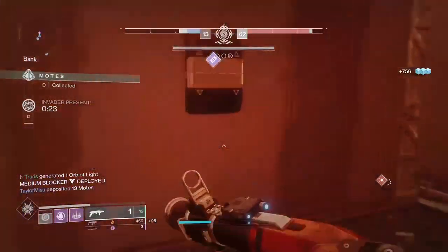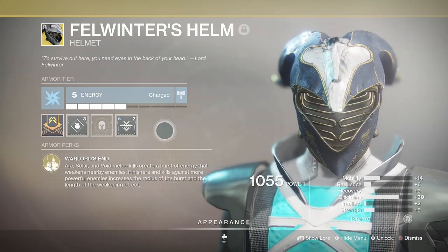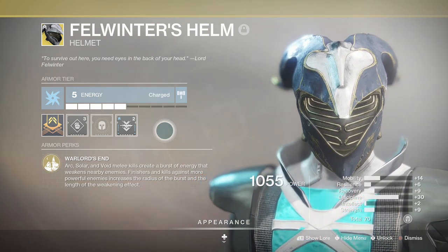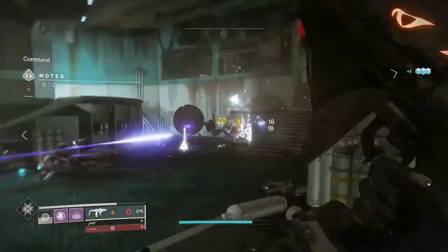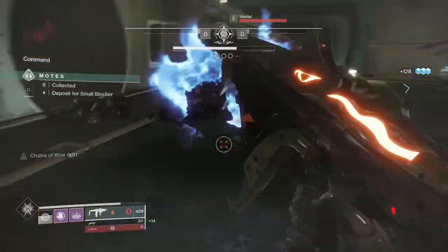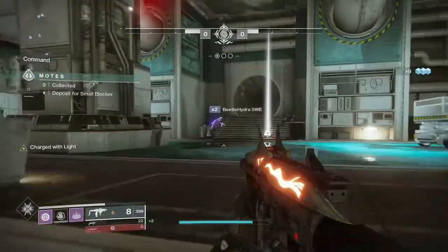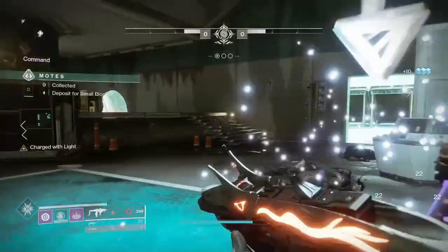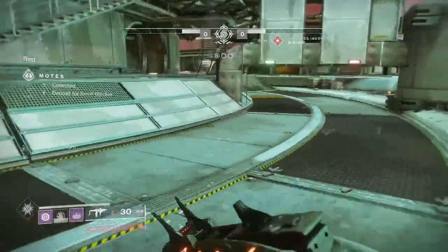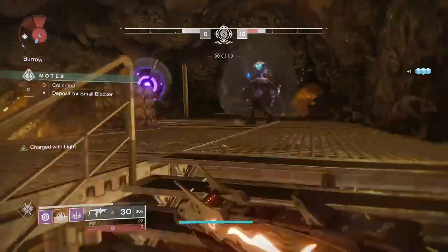This exotic Warlock helmet is pretty insane and it effectively gives you an even better souped-up version of what the Oppressive Darkness seasonal mod does. Warlord's End is the intrinsic perk and it will cause final blows from charged melees to create a burst of energy which adds a weakened effect to nearby enemies. Finishes and final blows against powerful enemies increase the radius of the burst and the length of the weakening effect. The effect is hugely noticeable with enemies covered in a colourful hue to show they are debuffed. Not only that, but enemies get disorientated briefly too, which can be very helpful to stop aggro and allow you to pick them apart.